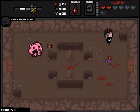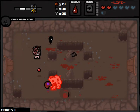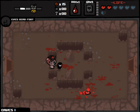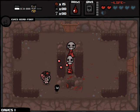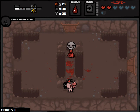I did use it to good effect on a Blue Baby fight fairly recently, but that was only because I had the D6 and held that until the chest, so I just took whatever space bar item the chest felt like I deserved. We have no bombs, no keys, so the shop is obviously not happening here, and the Secret Room is in the same boat.